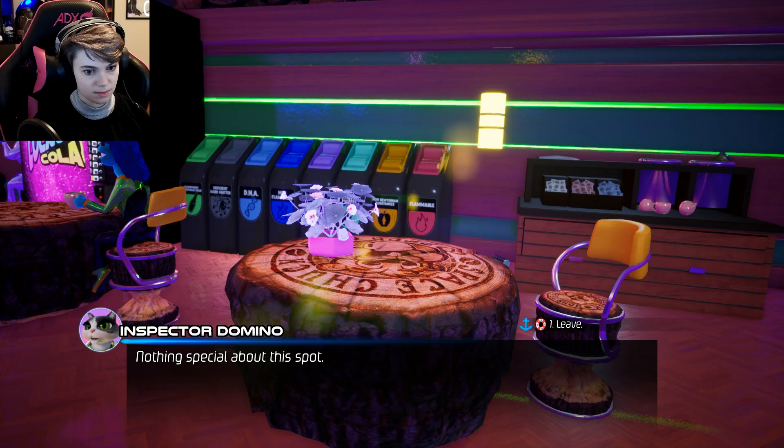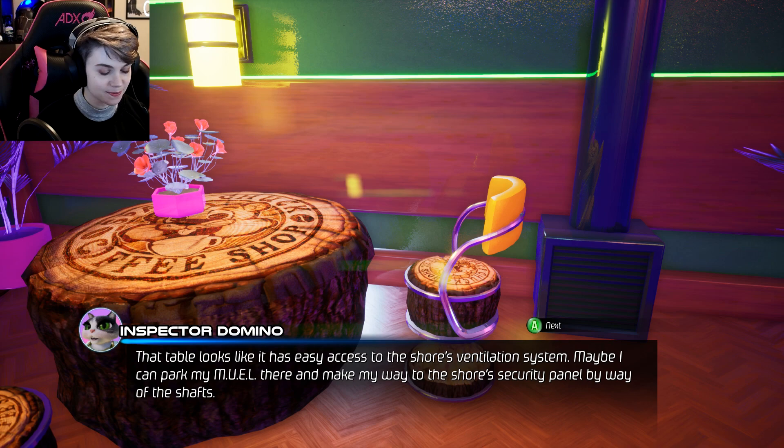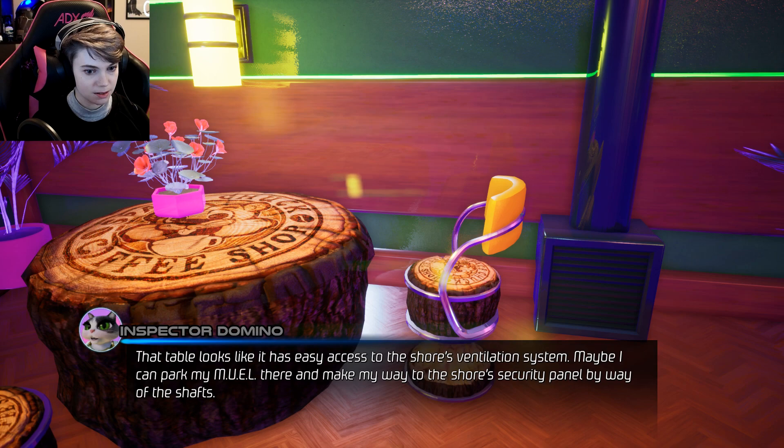Not actually a lot of empty tables. Nothing special about this spot. This one — it's nice and in a corner. The vent's right there — I'm an idiot. Access to the shore's ventilation system. Maybe I can park my mule there and make my way to the shore's security panel by way of the shafts. How am I going to get my mule back though?